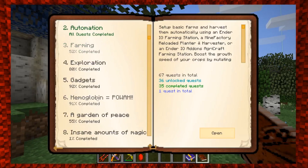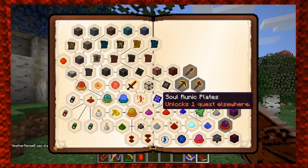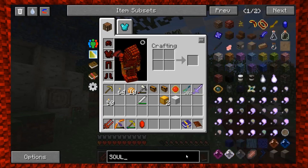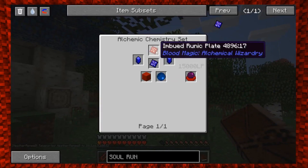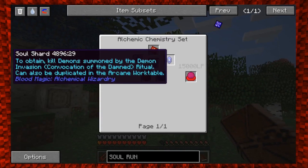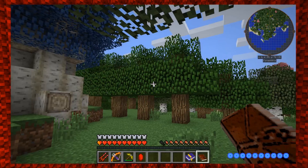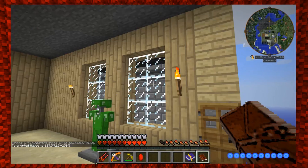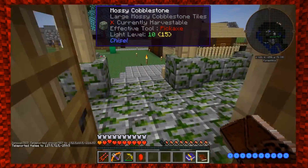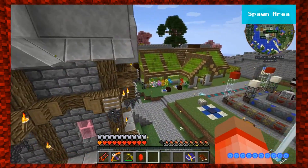The chapter is Hemoglobin Power. So if you look — soul runic plate — it's made in the alchemic chemistry set. It's the imbued runic plate, which takes two soul shards. To obtain them: kill demons summoned by the demon invasion ritual. It can also be duplicated in an arcane work table. It needs a large bloodstone brick and an electro silicon, which we've made before.